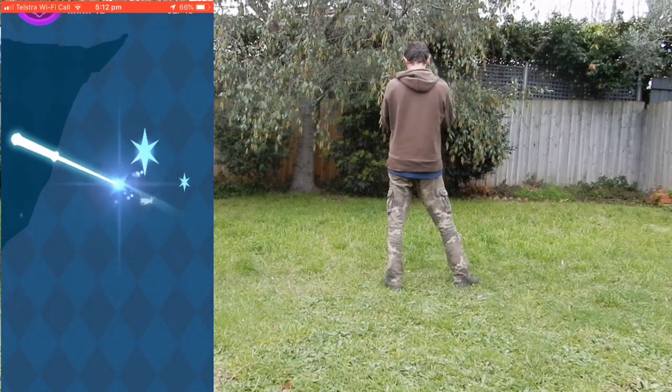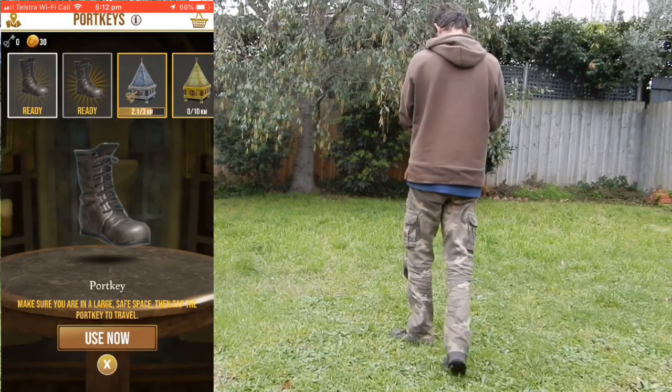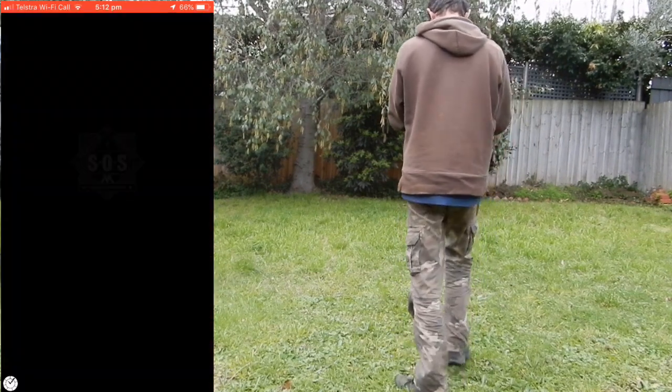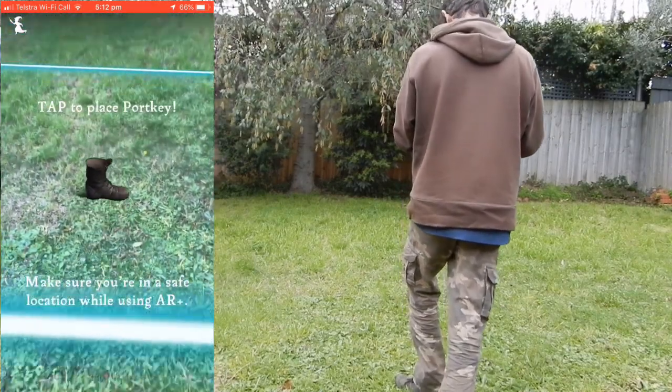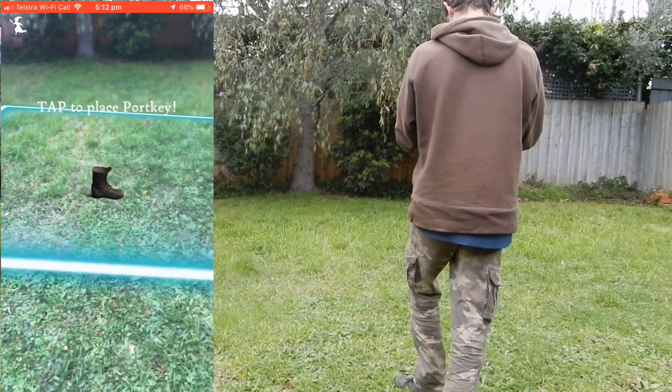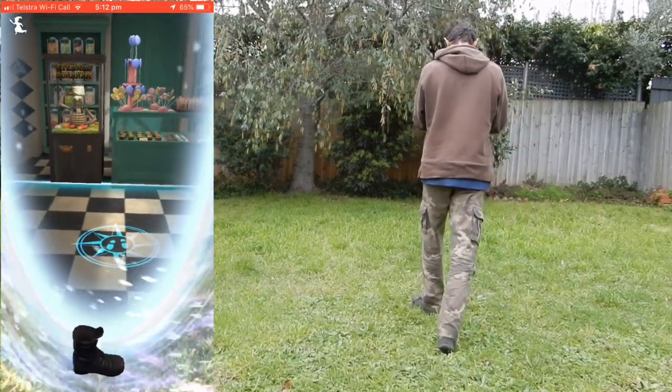So get a luggage trolley for that. So that's that one. Come back a bit and we'll find the Honeydukes one now. The Honeydukes one is the bigger one. I think it's just Honeydukes - yep, there it is. Let's have a look around Honeydukes now.